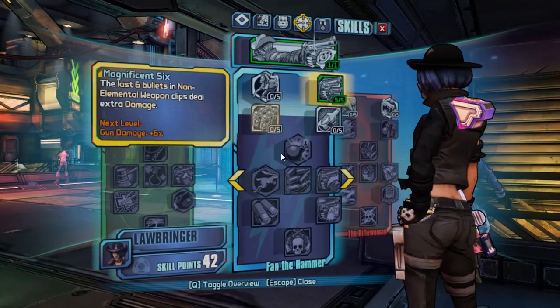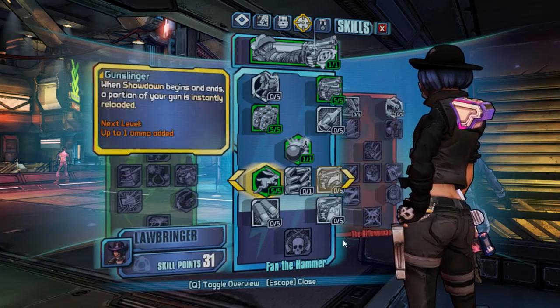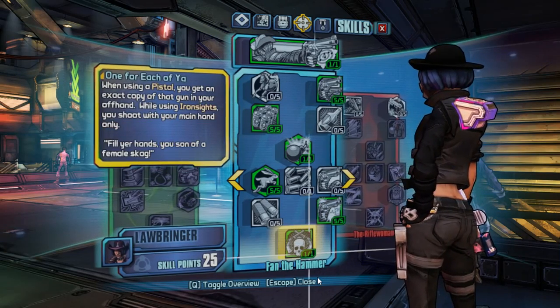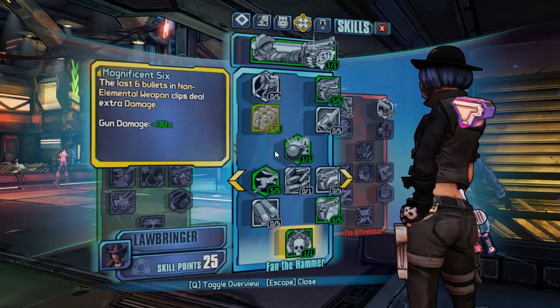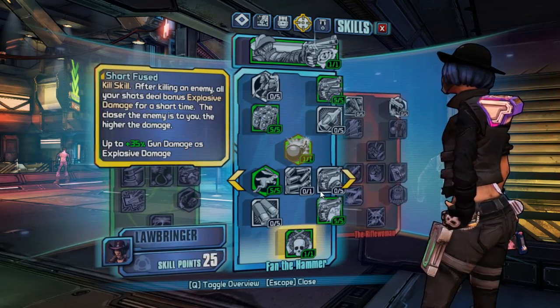You will go into 5 points in Rootless, keep the other skills the same, then go into 5 points in High Noon and 1 point in Faster Than You. This is going to be your level 25 Nisha skill build.